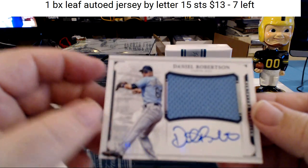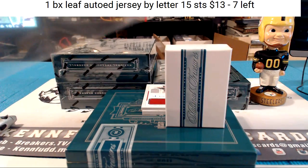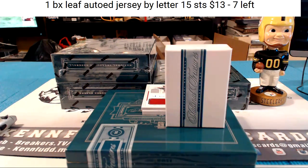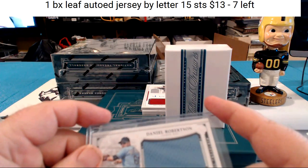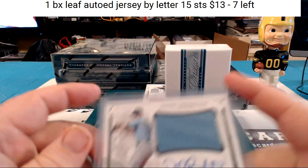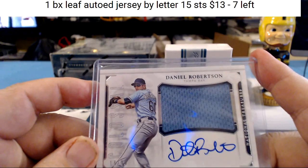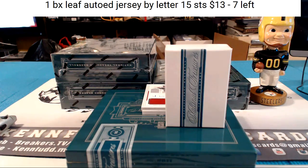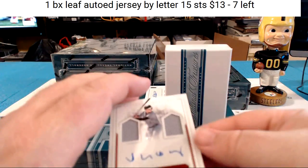For the Tampa Bay Rays, Daniel Robertson — a colossal on-card autograph, 17 of 99. I called out J.S. Plate by mistake earlier, but that card goes to RDC Cards. My bad — RDC Cards is line 15, J.S. Plate you are up next.